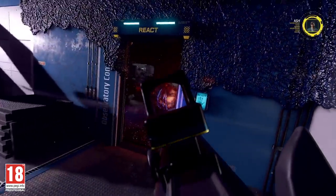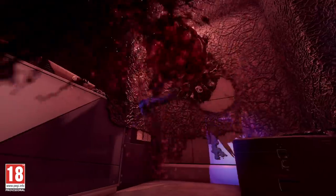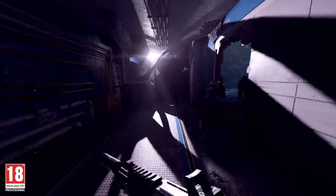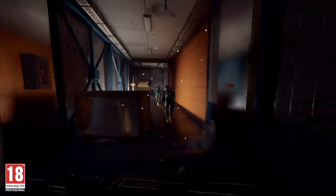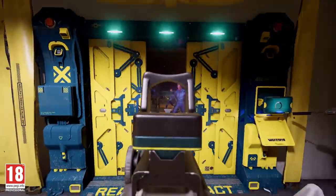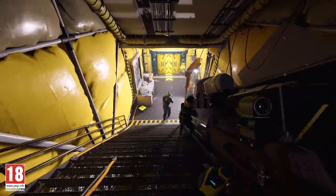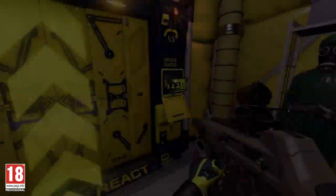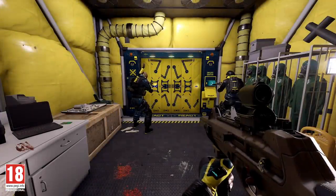Get out of there before the swarm appears — don't push your luck. Airlock, go! Airlock sequence initiated. That was close. Here the team can regroup and resupply. Airlock doors will open onto the next subzone, which will be tougher than the first.